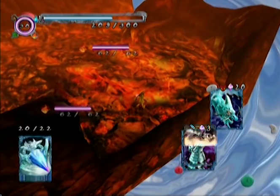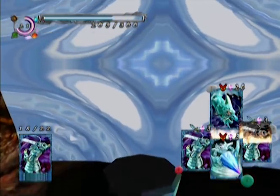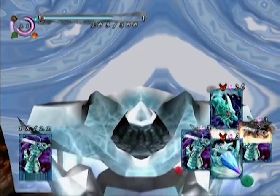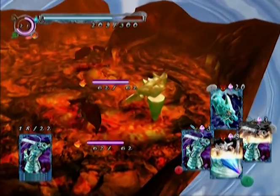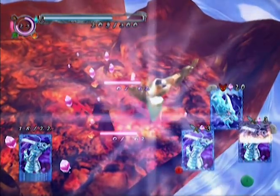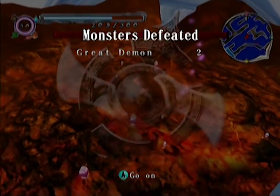Also, a note about this level real quick — it does have a habit of tinting everything orange, and I do mean everything. So when we summon, say, an Ice Golem, all of a sudden it's a Golden Golem. I love the look of that. If it looked like that all the time, I might use it more often.